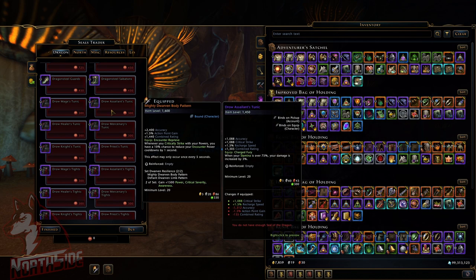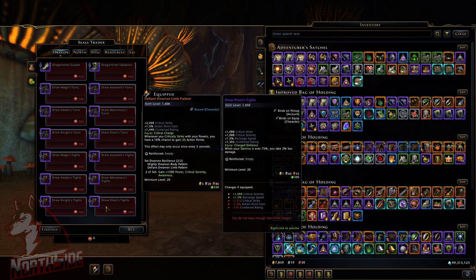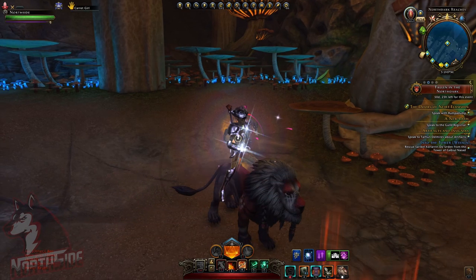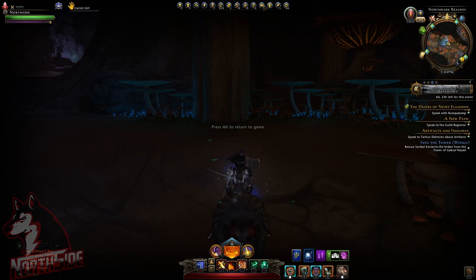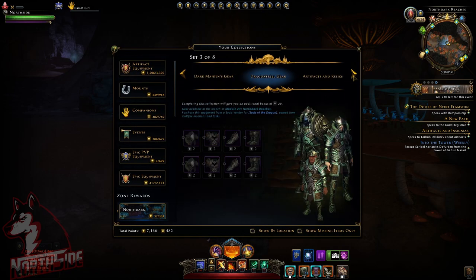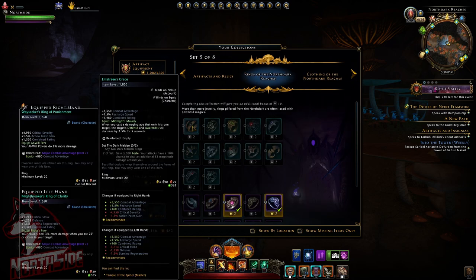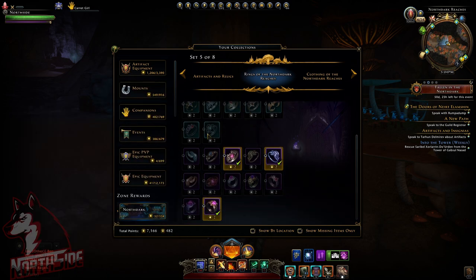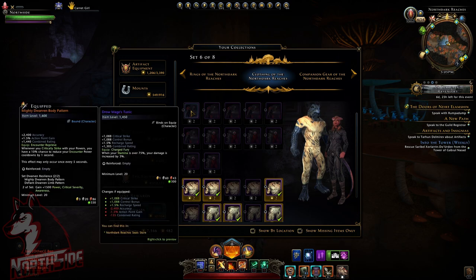It's a tooltip horror. The draw mage tunic, shirt, and pants are coming from the seals of the dragon, so you have to run the dungeon master Temple of the Spider. They are bind on pickup account but bind on equip character — you cannot move them around, so another error or just a bug. I'm still waiting on information about that. Going back into the collection, the mythic rings are bind on pickup account and bind on equip character, and epic rings are all bind on equip.